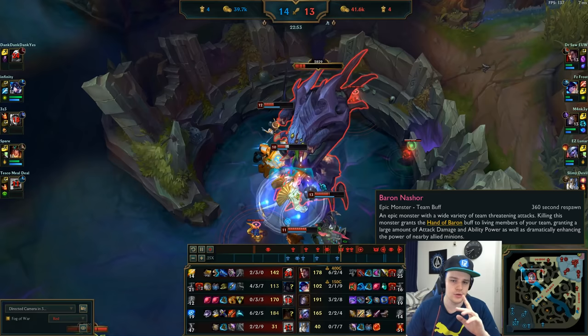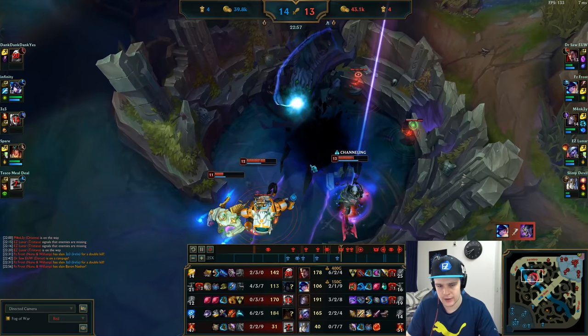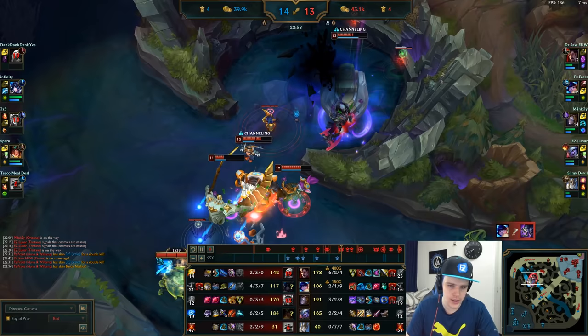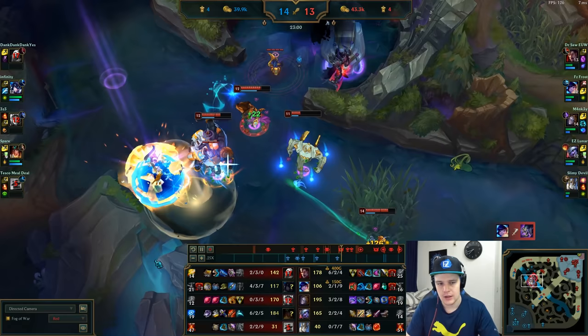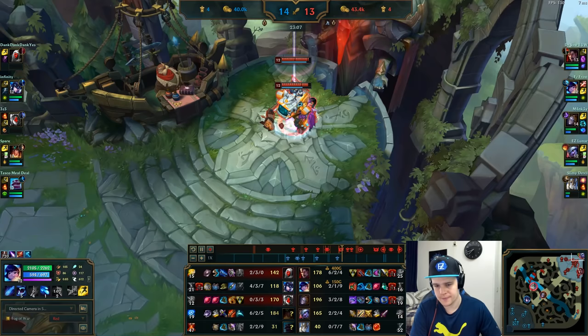Now just tanking Baron. One thing to note: the Q-Smite combo on Nunu — literally just press Q and then about half a second later Smite. The true damage from your Q and your Smite hit at the same time, which can go up to 2,000 Smite damage. That's pretty much impossible for the enemy team to outsmite. That's just what you want to look for.